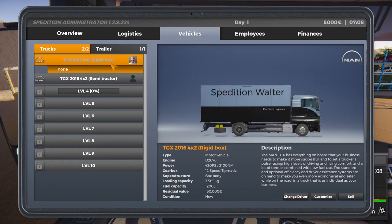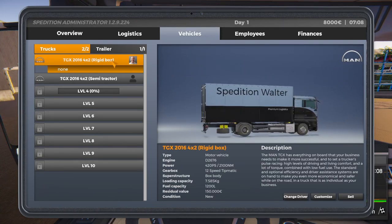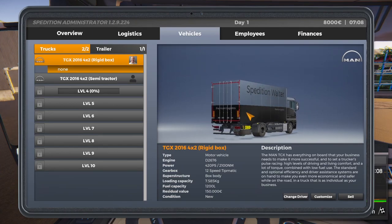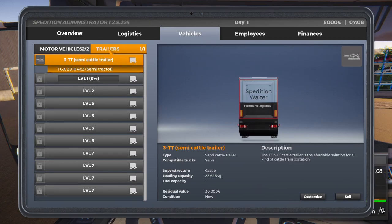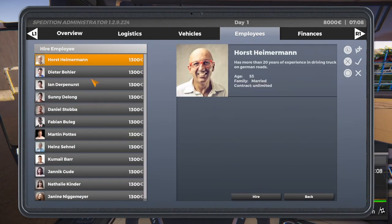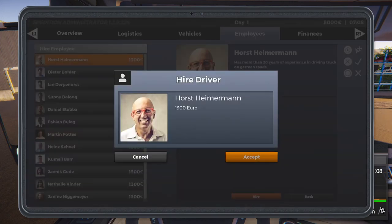I couldn't find a way to reassign our guy here ourselves because it wants to leave us in here for now. So what I found that we needed to do is go over here and hire an employee. We're just going to hire this first guy here, Horst Hireman. We will hire him.